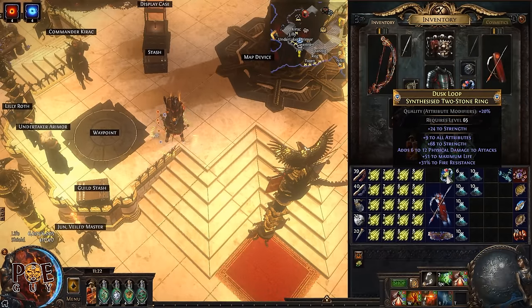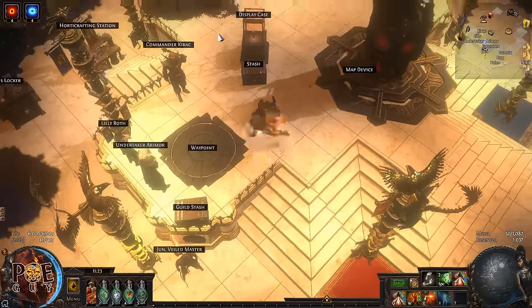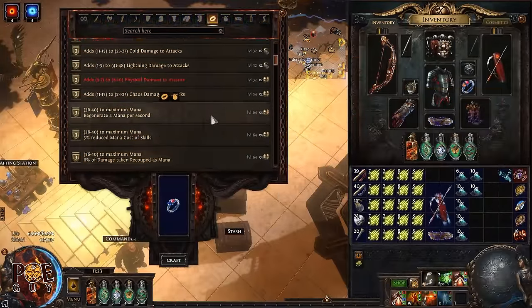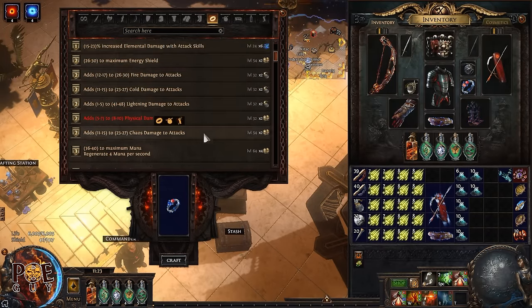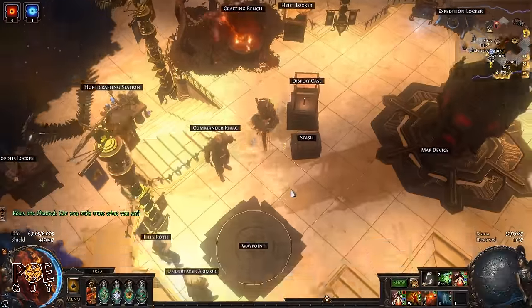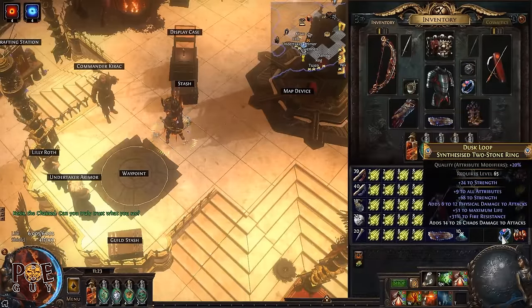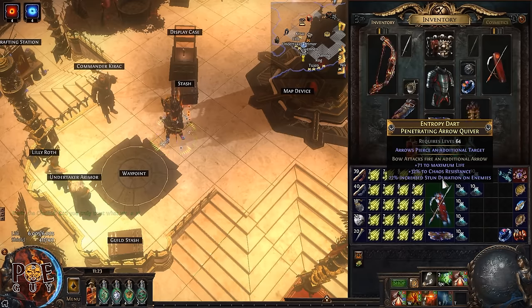When you find something decent, check if you can craft an additional modifier at the bench. You can make one much better than this example — this just shows how to get your rings without overpaying. Keep rerolling until you get more resistances or whatever you need. This is a great ring to get you going with this build.